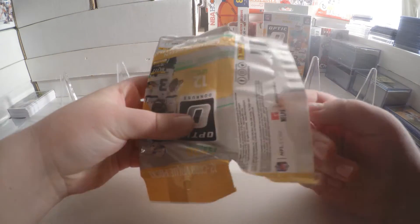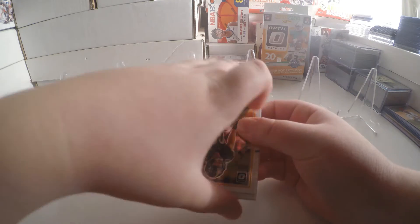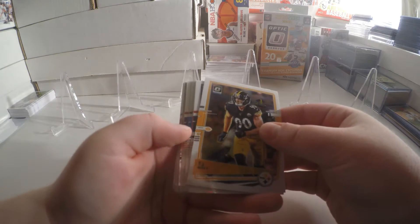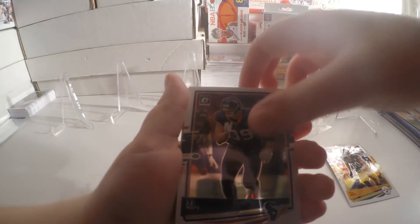So I'm going to just dig right into it. Big filming night tonight for cards. I can't tell — maybe that's a Donruss Rookies insert. TJ Watt. A JJ Watt.